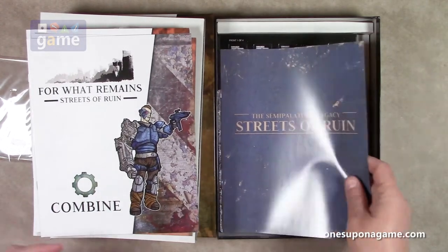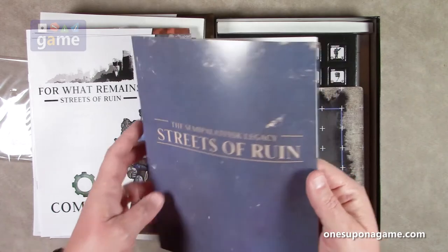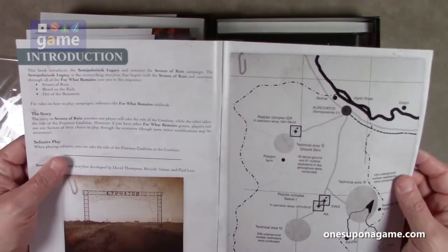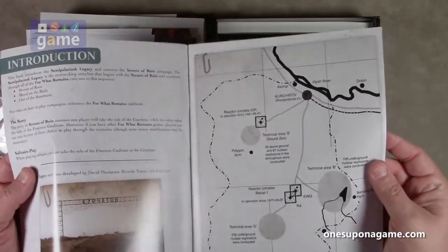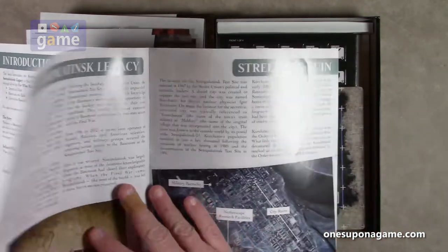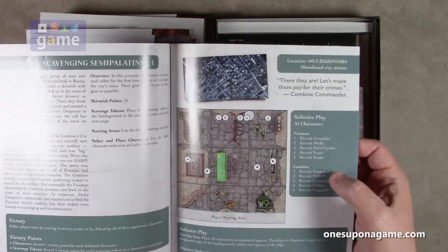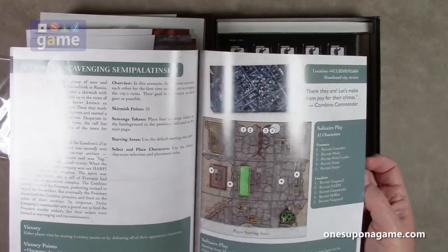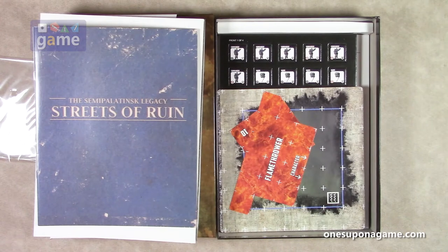And then we've got the Semi-Palatinsk Legacy: Streets of Ruin. This is probably the campaign book — yep, this book introduces the legacy and contains the Streets of Ruin campaign. When playing solitaire you can take the role of either side, so you can play a campaign in solo mode. It gives you a map so you can get into character and see where each of the missions are taking place. It has scenario one, tells you how to set it up, solitaire adjustments, victory conditions, and how to set up the map.